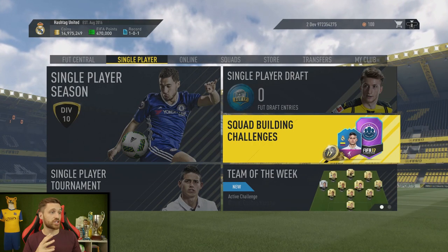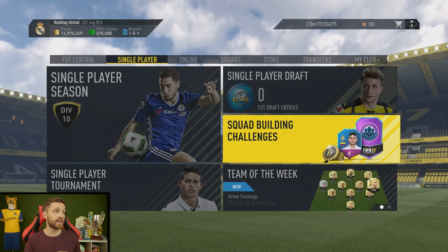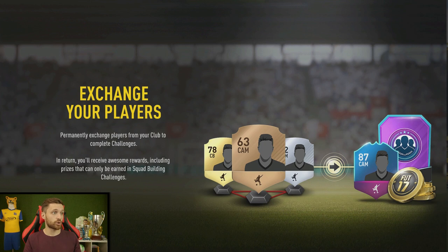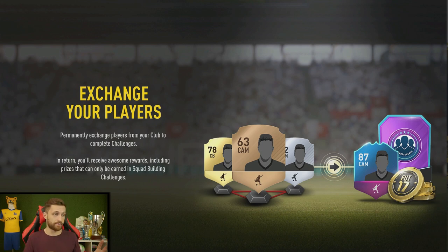So first off we're going to go into the Squad Building Challenges menu, which is obviously within the Ultimate Team dashboard. Welcome to Squad Building Challenges, a brand new mode that tests your squad building skills in exchange for exclusive Squad Building Challenge rewards. What you do is you submit a squad based on players in your club, but you don't get them back afterwards — once you give them, they're gone forever and they give you a reward. Some of the rewards you can only get in Squad Building Challenges; you can't get them on the market or buy them. You can also do Squad Building Challenges on the go on your phone on the app, which is a nice feature as well.